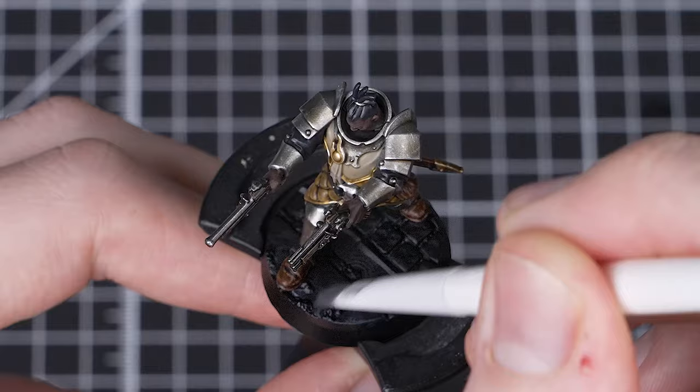Now our base coats are down, we'll start adding some shading. We'll thin down one part Rattling Grime with two parts Larmium Medium to create a grungy shade for pretty much all our colours. Just keep the paint flowing, but keep an eye on any excess pooling and soak that away with a clean brush. The only areas we want to avoid are the Greyseer details, apart from Toll's hair.